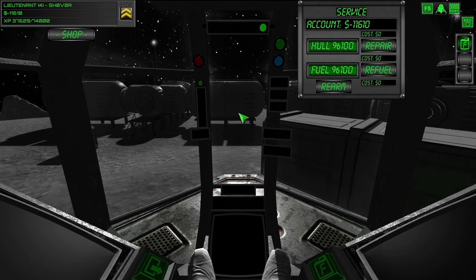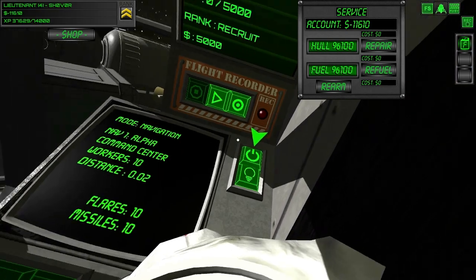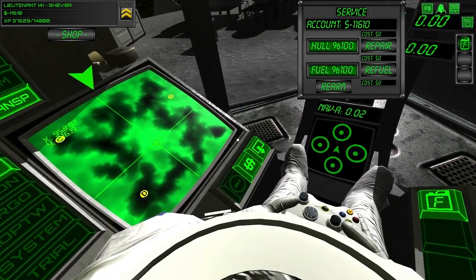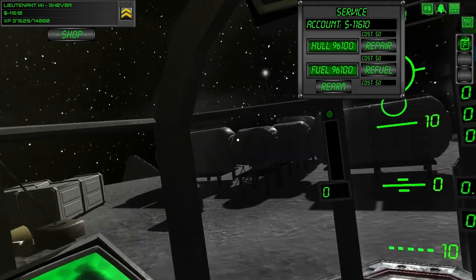Out of the box, you can right-click and then look around in the cockpit, and you can also use the left mouse button to operate the functions in the cockpit. This will work very much like the Oculus VR head tracking, and in addition to that, you can also use the mouse wheel to scroll.